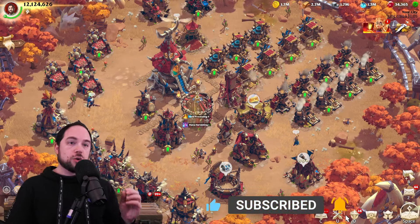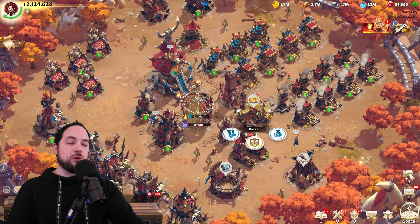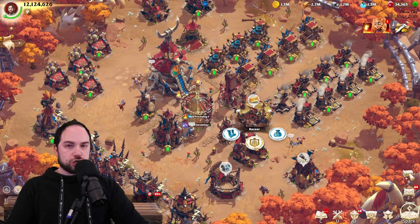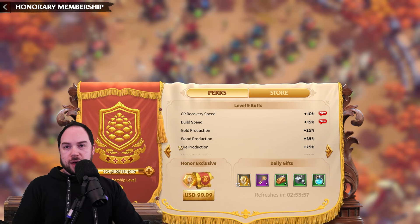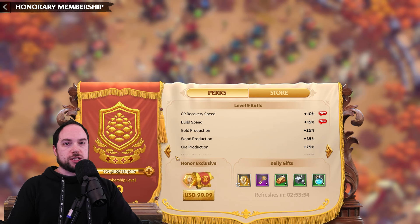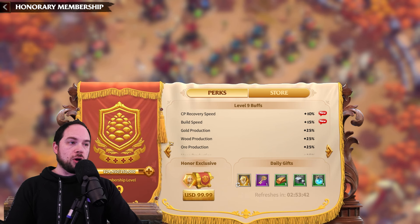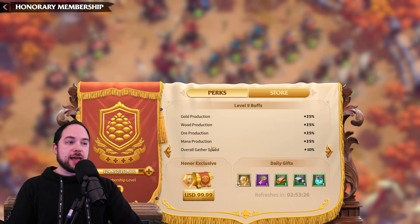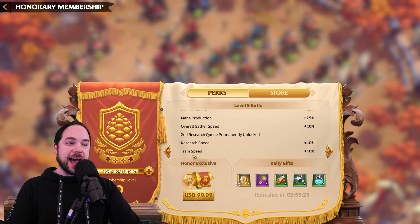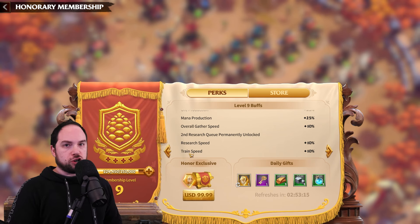Let's kick things off with the very first tip, which is that you should be increasing your VIP as one of your number one priorities. This does a lot for you, and if you go over to the bazaar, you can see the center shield icon. From here you can increase your VIP level. I'm currently VIP 9 on this 100% free-to-play account. There are several very important things that you get from VIP. First of all, you're going to be getting a bunch of passive benefits that includes building speed, production speed of resources, gathering speed, research speed, and training speed. That alone makes it worth dumping gems into your VIP as a long-term investment into your account.